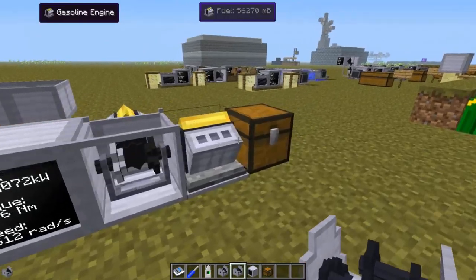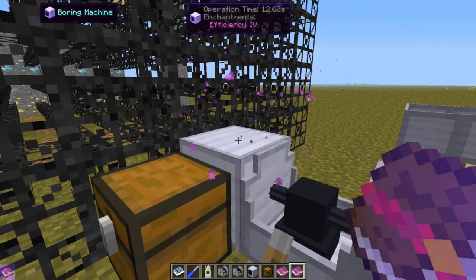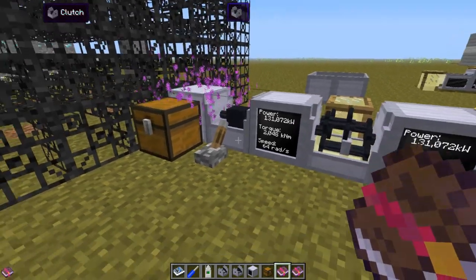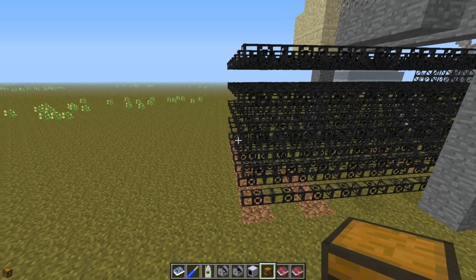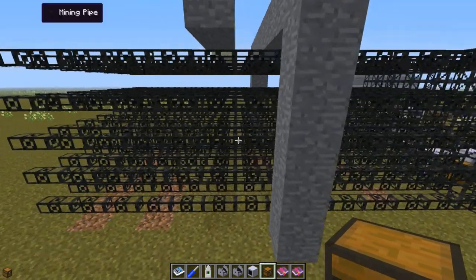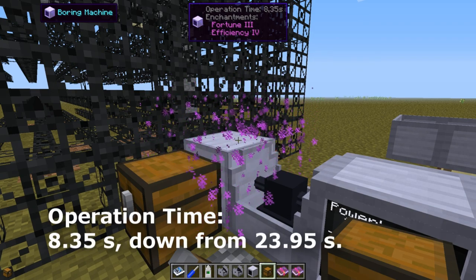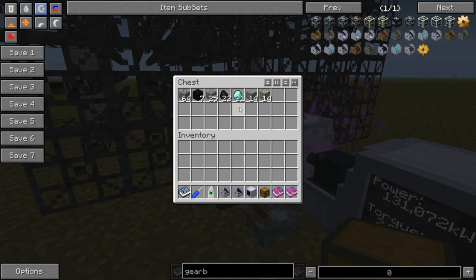Luckily we can do something about that. Here I have two books: Fortune 3 and Efficiency 4. Simply right-click on the boring machine to apply them. I'm in creative mode, so normally the book is consumed. Now we can see what will happen — we dig through and should now get the Fortune outcome from the mining, and we will also get the Efficiency boost. Looking at the numbers: the operation time is now 8 seconds, down from above 20 or so. And looking at the outcome — we now have 21 diamonds, and before we had 7, so we got triple the outcome.